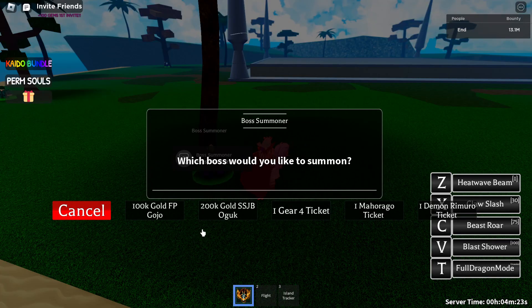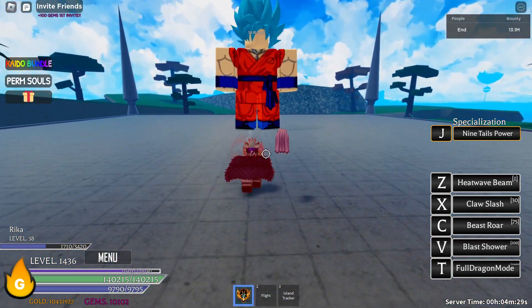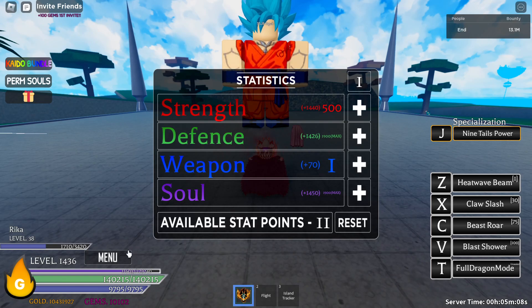Let's summon a group and see. Before we get into it, let me show you my stats. Currently I have 1450 and 1900, which is maxed, so I have maxed both defense and soul stats. I have an additional 1450 on soul and 1426 on defense, and I have 500 on strength and 1440 on the extra stat on strength. I might change the stats later since this is too much.